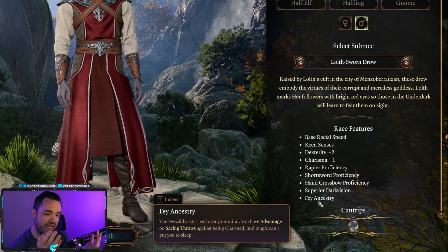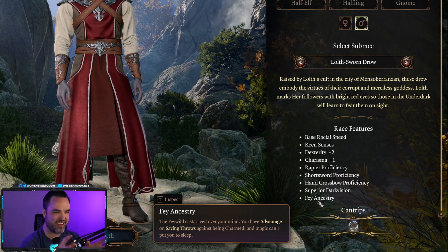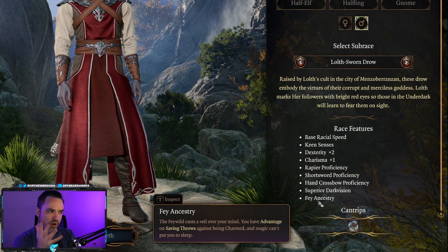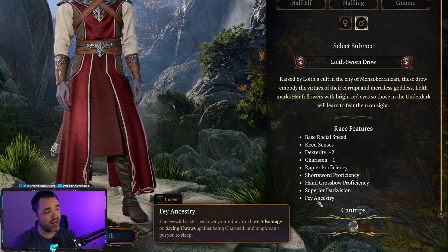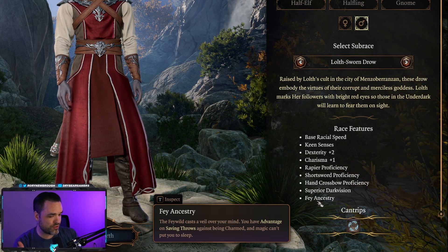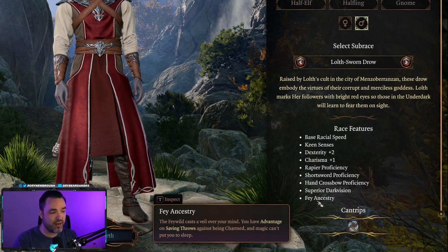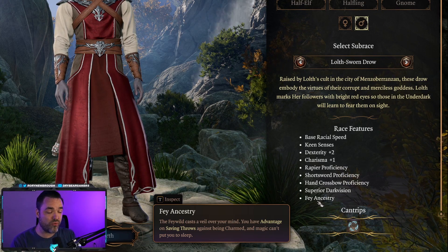In your character creator, you might also see things like advantage or disadvantage. It's very straightforward. If you have advantage, you roll two dice and take the higher of the two values — kind of like bad luck protection. For example, when you sneak up on someone or get some kind of bonus, you roll two dice and take the higher one, giving you a better chance of a good number. Disadvantage works the same way in reverse: if someone sneaks up on you from behind, you roll two dice and take the lower of the two numbers, making you more likely to be unlucky.